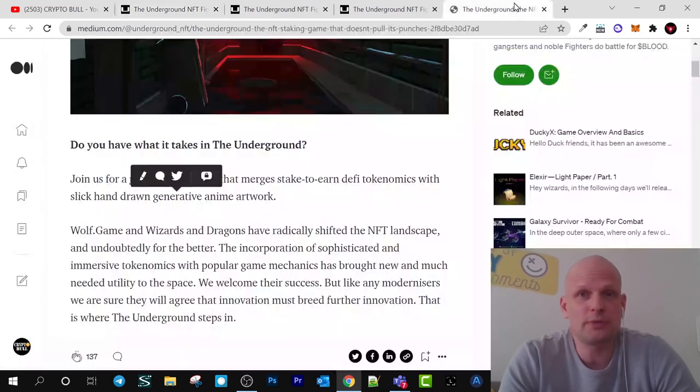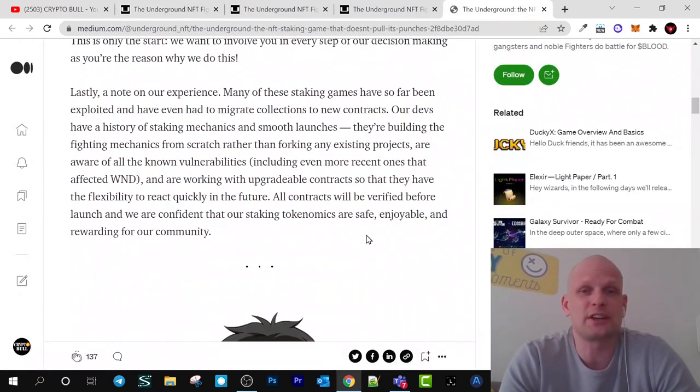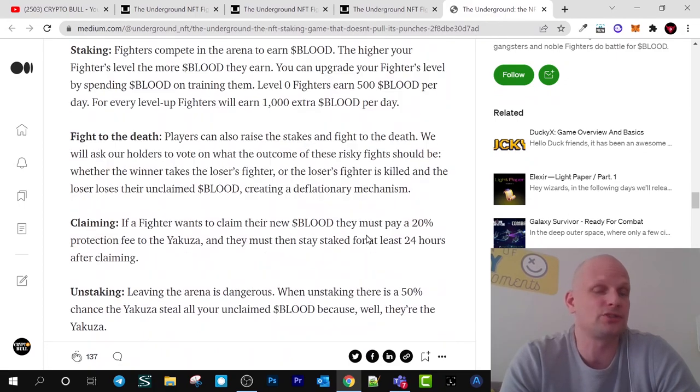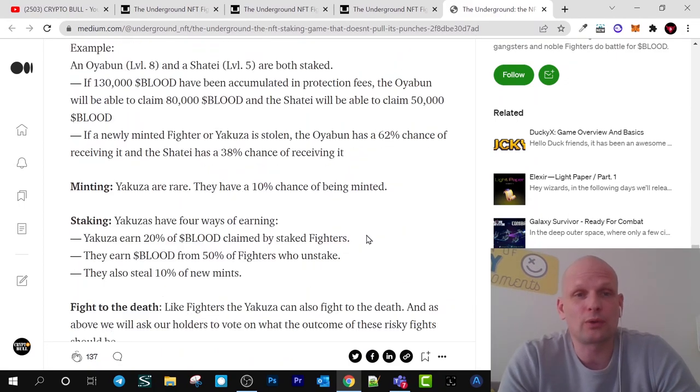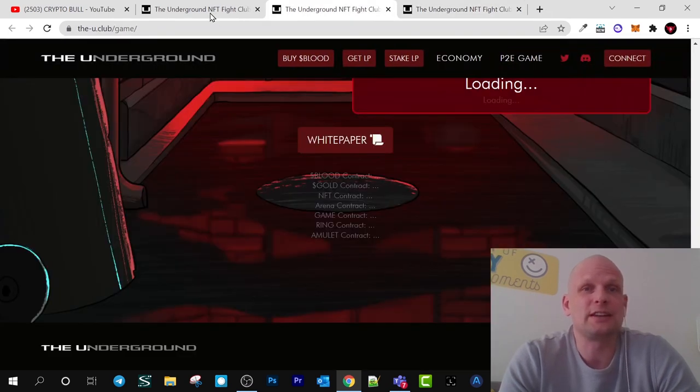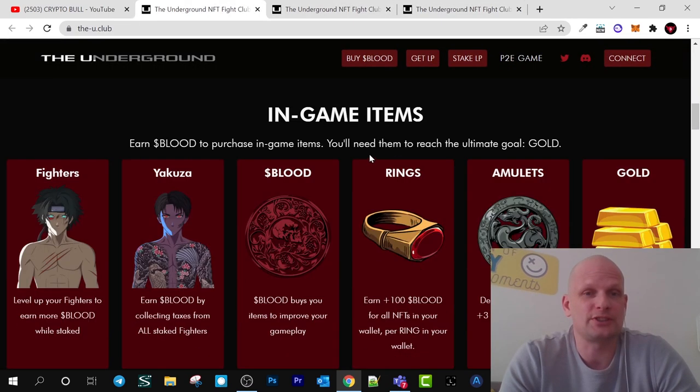On their white paper there's tons of information where everything is described in great detail — how you can earn, how you can acquire, and much more. If you are interested, just click their white paper. Here are the in-game items we were talking about. The main two items will be fighter NFTs and Yakuza NFTs, which are the main player NFTs.